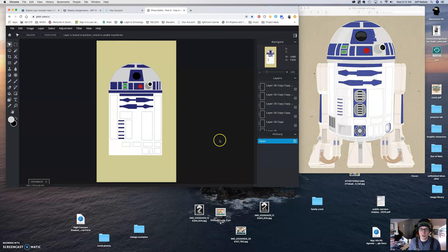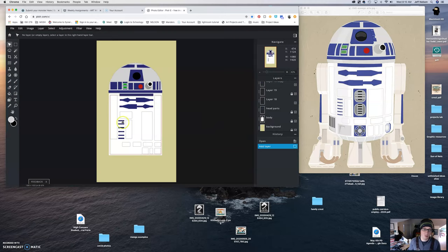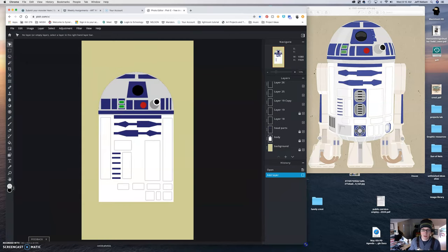The first thing we're going to do is make a new layer by hitting the plus. We're going to empty, just like we always do, and let's make this a little bigger. We'll start with doing this blue section here. So we're going to go to our shape and make sure we get the rounded rectangle again.